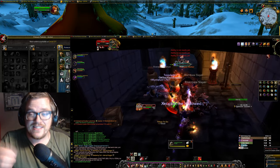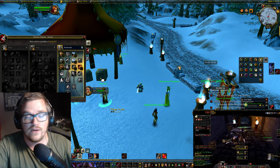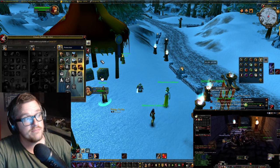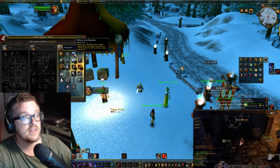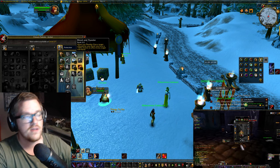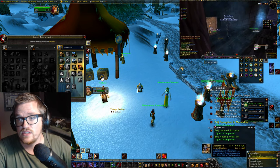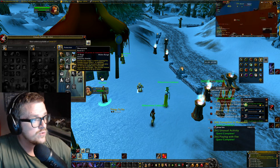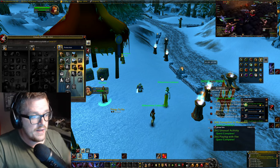Let's start with the build and go through it in order so I'm not jumping around. The way that you play a warrior tank in Cataclysm is super simple because of Blood and Thunder. Blood and Thunder says: when you Thunderclap a target affected by your Rend, you have a 100% chance to affect every target with Rend. And Thunderclap has a six-second cooldown.